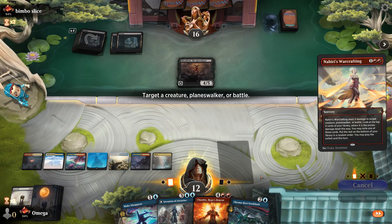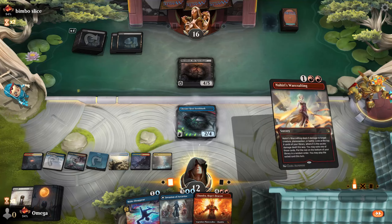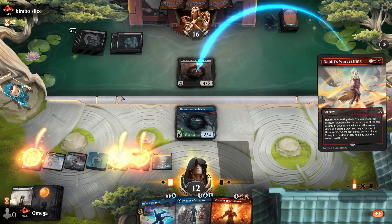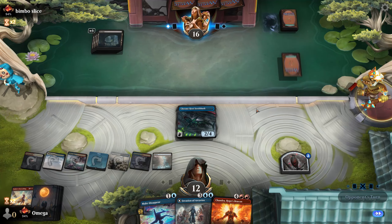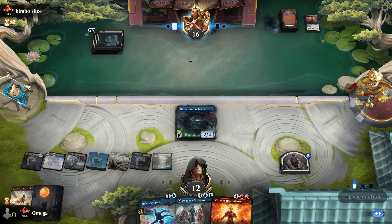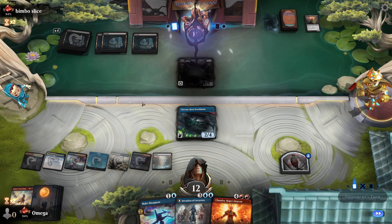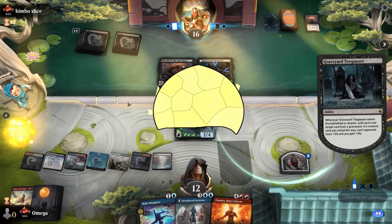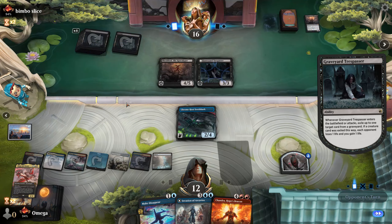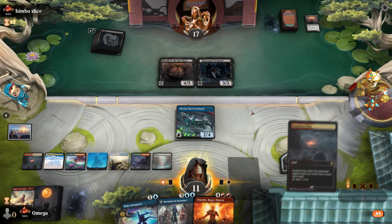We have four mana — I think we go for this play. It's a good removal and we still get the token. We cannot activate it on the same turn, but he needs to answer the Seedshark. I would love to have one more mana for Make Disappear, but you know — we have Invasion so we can get Farewell. I don't think we die before we get a sweeper.